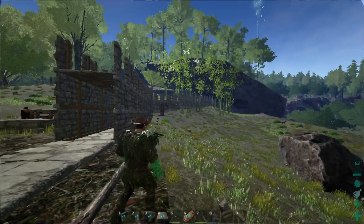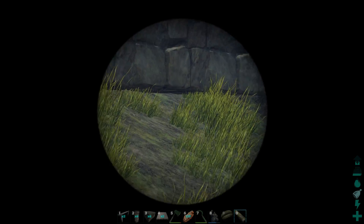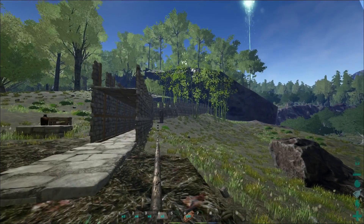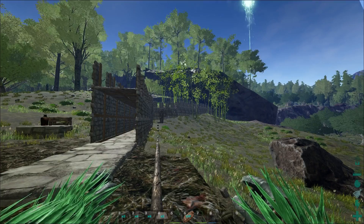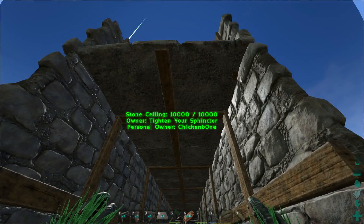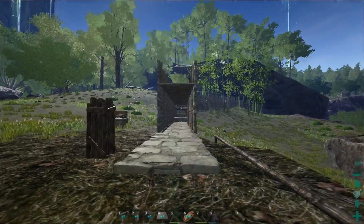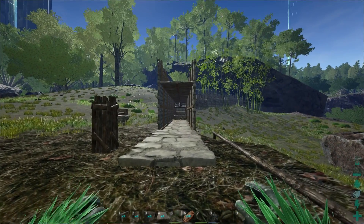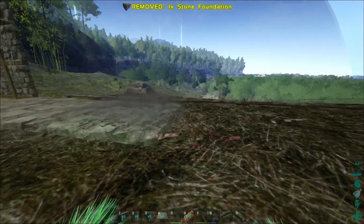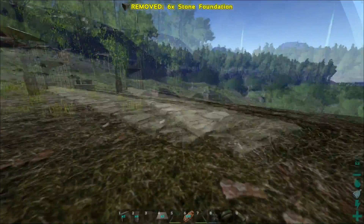I recorded a whole episode where I built this wall, and it was a pain because back there where the foundations come off the ground was one of the steepest parts I've ever built on. It's not really beautiful, but there's definitely not anyone getting through there — we have 10,000 HP walls, then 10,000 HP ceilings, then another row of 10,000 HP walls. Good luck getting through. You can walk on top of it too, but we'll do that later.